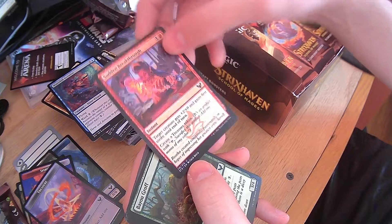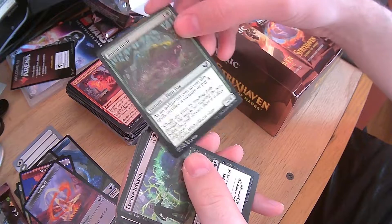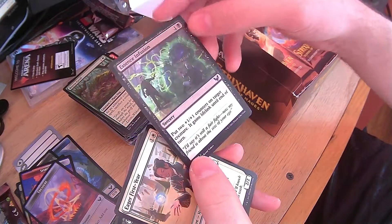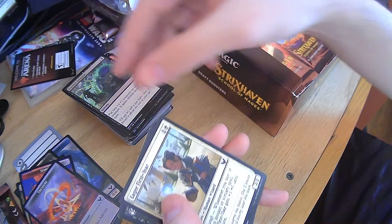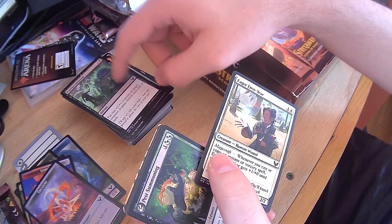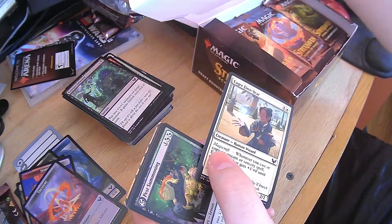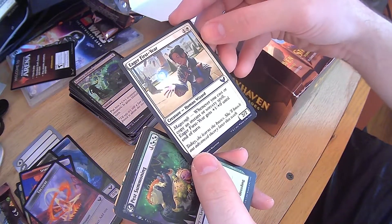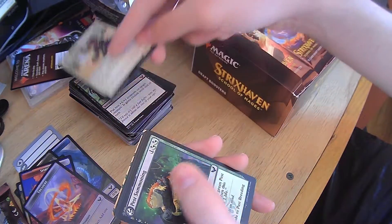Sudden Breakthrough — still a good card. Another Bayou Groff. Essence Infusion — puts two plus 1, plus 1 counters on target creature, and it gets lifelink. Very nice. Another Eager First Year. Eager First Year — cast or copy an instant or sorcery spell, gains plus 1, plus 0 until end of turn. Imagine pumping the Eager First Year — he's getting plus 2, plus 0 in light, or 2-1 with lifelink. Pass Summoning.